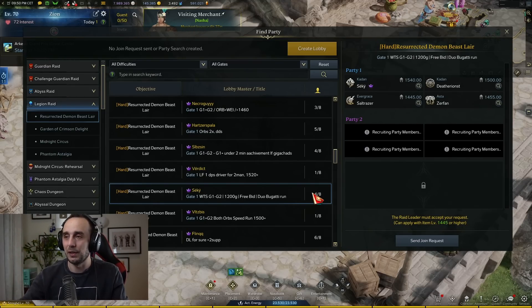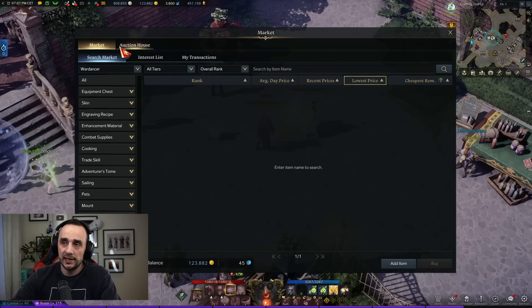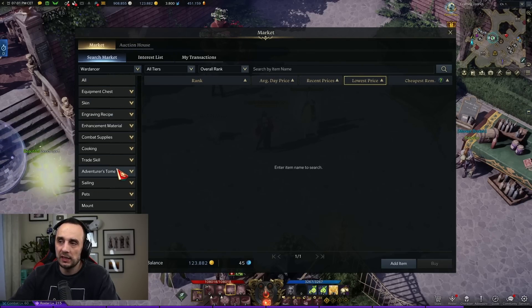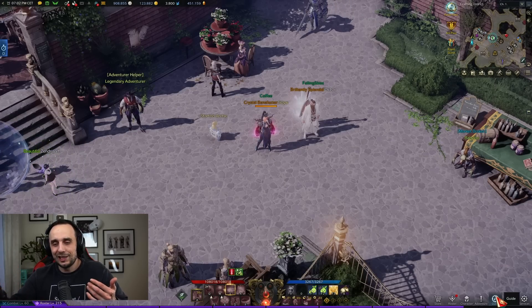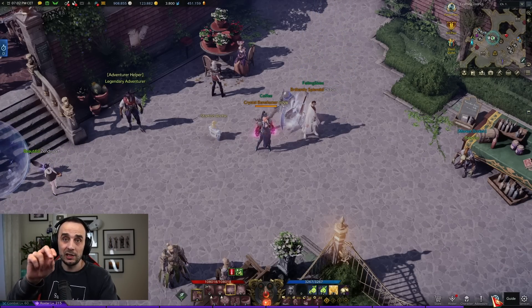There are more things I could talk about, like playing the marketplace — buying stuff cheap and selling it for more — but that would take another 30 minutes to explain. There's also the cash shop, which has a currency conversion where you can purchase gold from other players using Royal Crystals, which is real money.